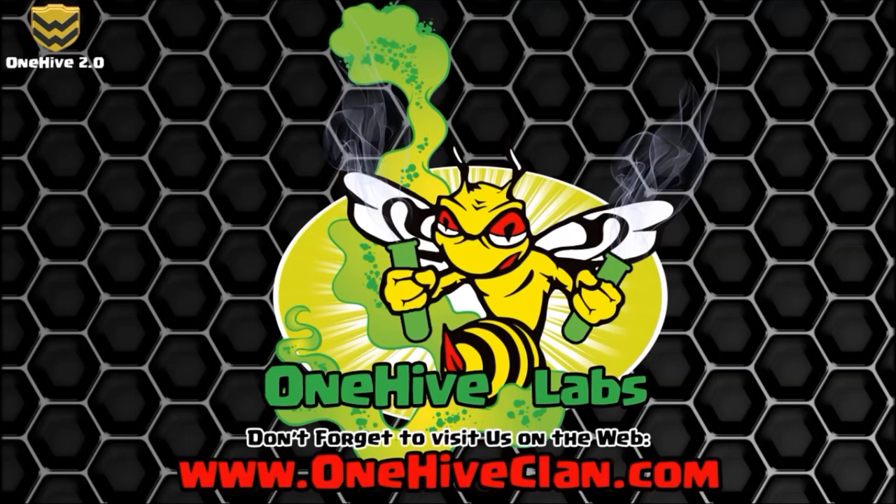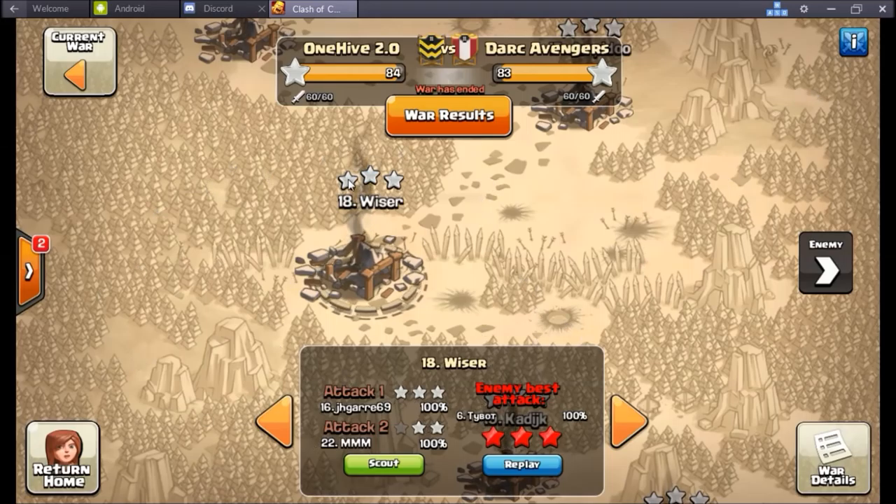Moving on — this war against Dark Avengers, I just did the recap. 84-83 victory for 2.0, a really really good war. Both sides forced some bullies, my base being one of them. This base held three town hall nine attacks and then forced a bully.